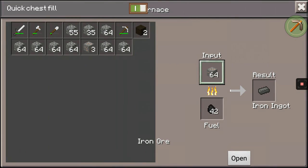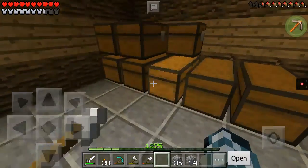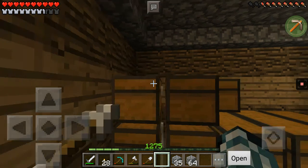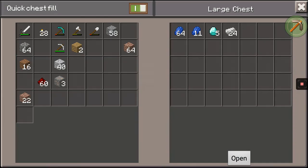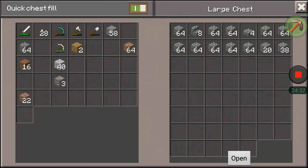Let's go back down here and throw that in the chest. Do we have a valuable chest? Yes we do, because I found diamonds! We need to put all this cobblestone away too. I can't believe I found diamonds — wow!